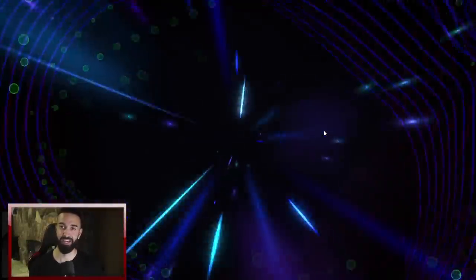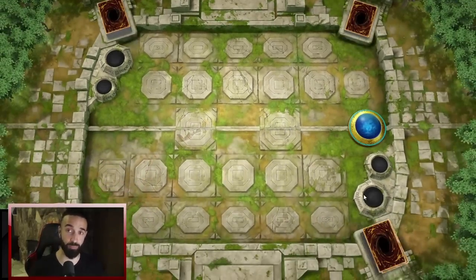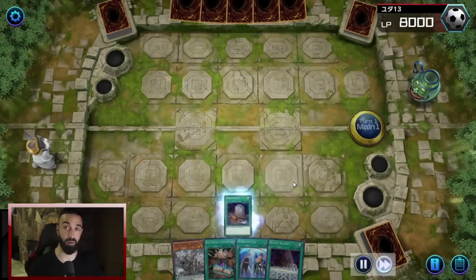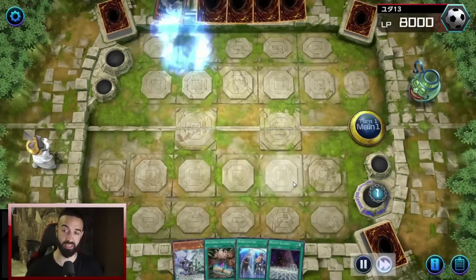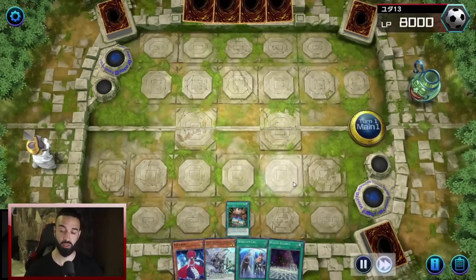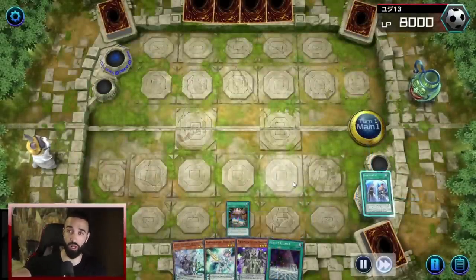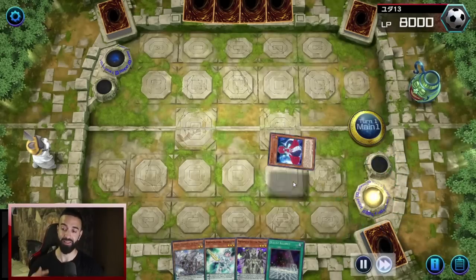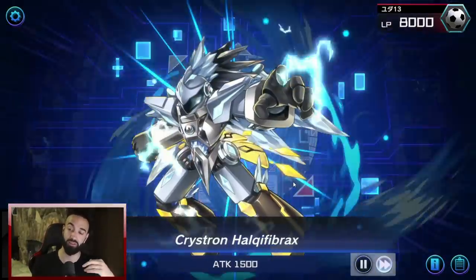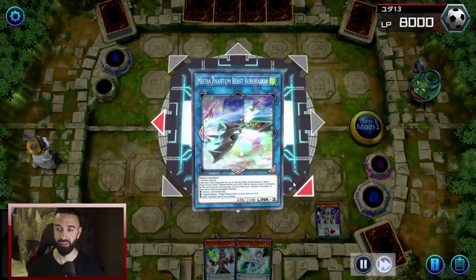Something extremely cool about this deck is there's no situation where you're just passing — you always have a line of play. The whole entire deck makes Yazzie; the Needle Fiber combo makes Yazzie. Then you can go Auradon pop your Yazzie or Baron DeFloir pop your Yazzie, making it so you can special summon Moye. You can make Denglong incredibly easily, use Denglong effect to send Moye to the graveyard, and then special summon it back with Baxia. There are so many cool ways to bring out your combo.